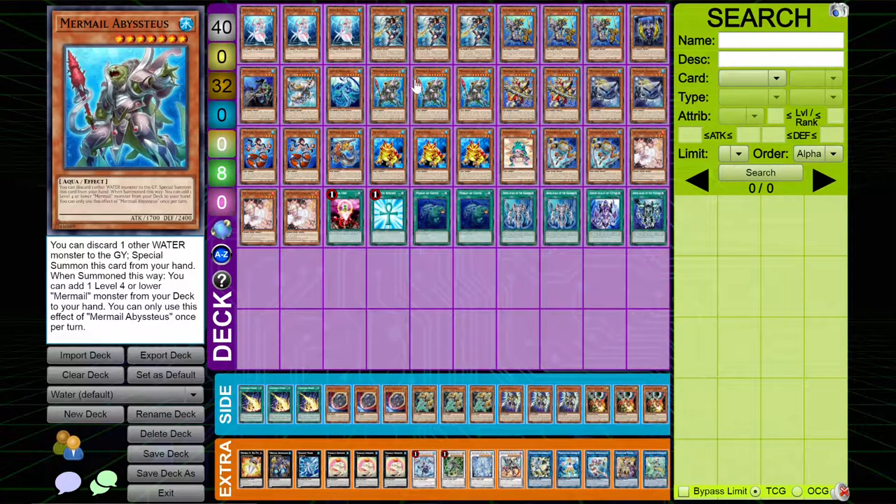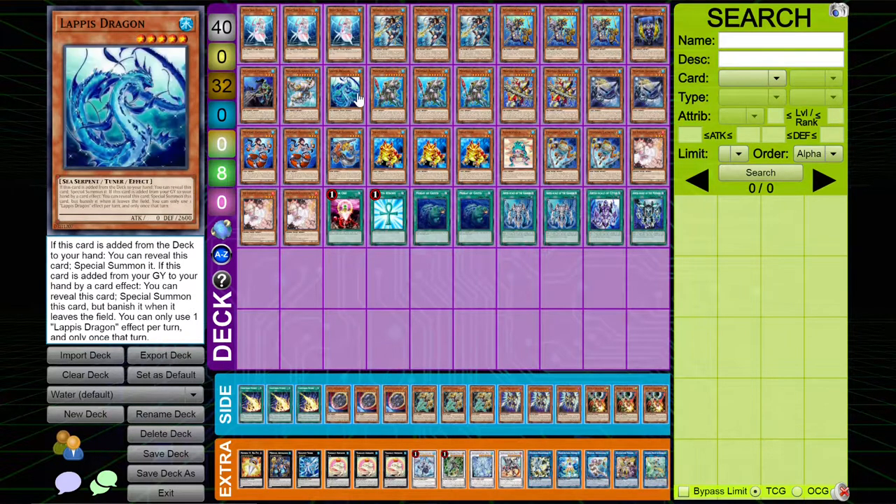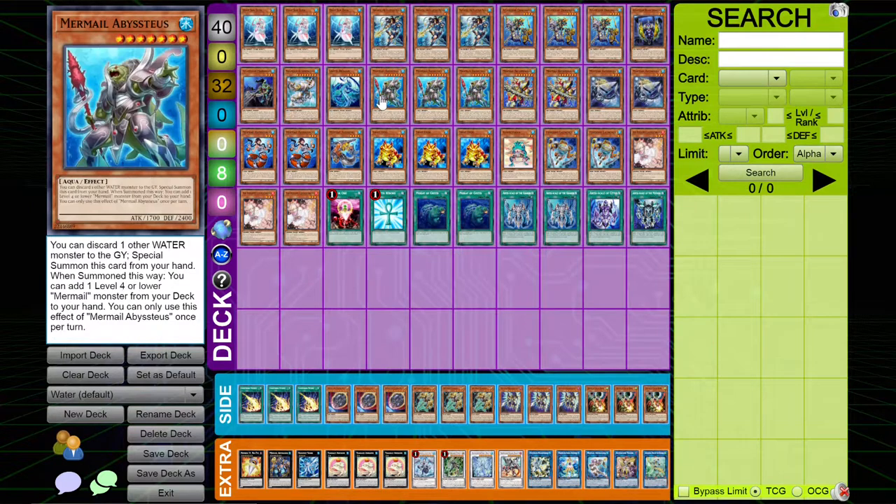I play three copies of Abysstias. This card is really powerful — you can discard one other water to special summon this card from your hand, then when it's special summoned, add a Mermail. You actually have a ton of combos — there's a two-card combo with Abysstias and Dragoons. You use Abysstias, discard Dragoons to special summon it, then chain link one Abysstias, chain link two Dragoons.